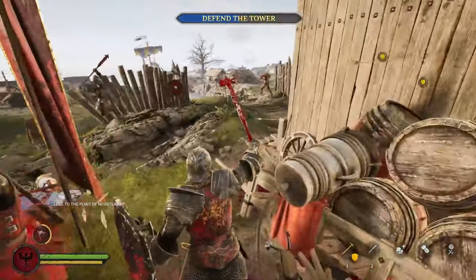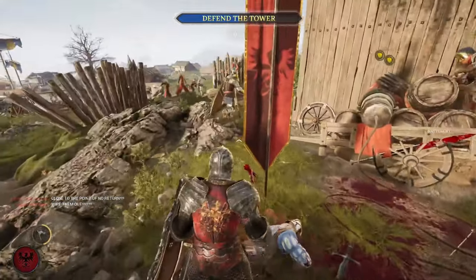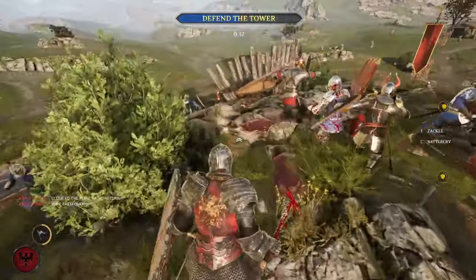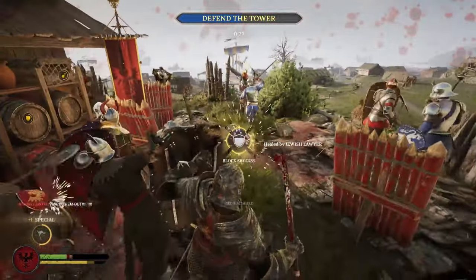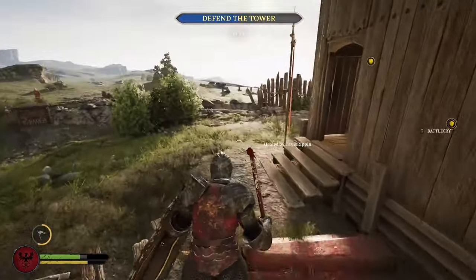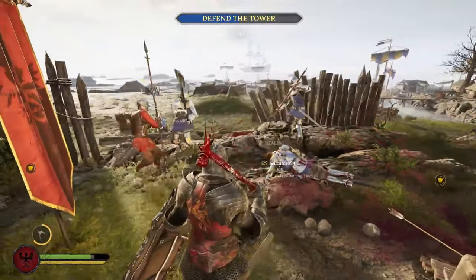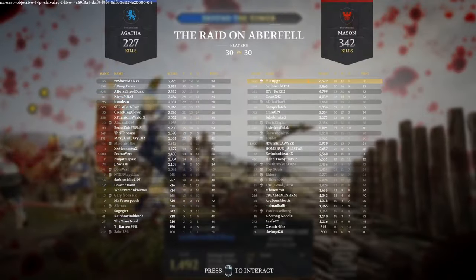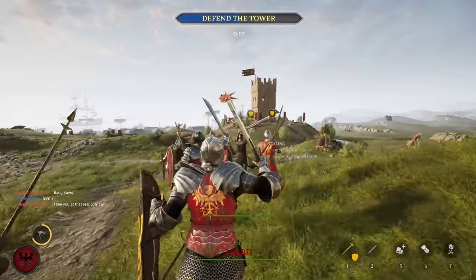It looks like we're coming up at the end of this game. I hope you enjoyed my guide on the wall playstyle — a very defensive playstyle, and I hope it helps you a lot on defense. I ended this game 27-3 just playing a very defensive, objective-oriented playstyle, so it's not impossible to get a high score even if you're just sitting on the objective. If you enjoyed this, like, comment, and subscribe. Have a good one — peace out.